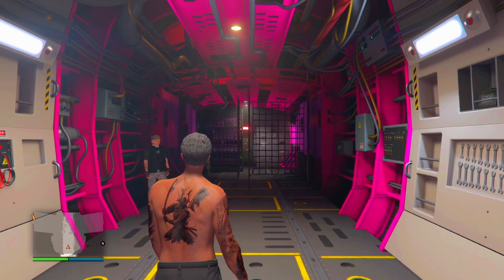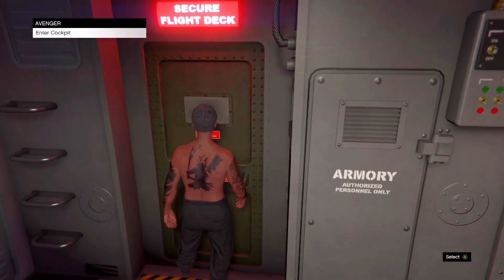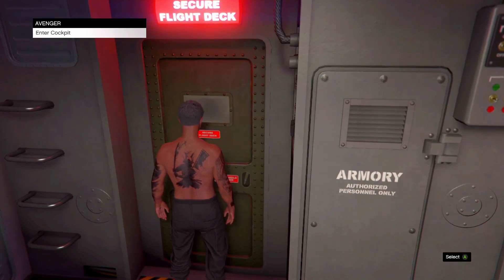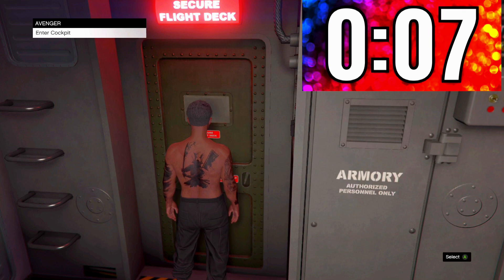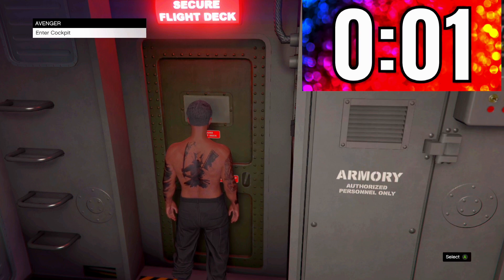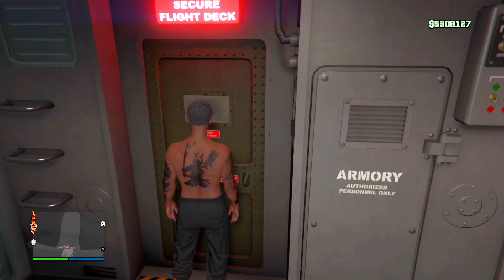Once this loads, go to the front to the cockpit. You're going to get a pop-up on the top left — just wait here for 20 seconds. Now just press enter. You should still be staring at the door — just wait for it to load in and eventually it should kick you out.